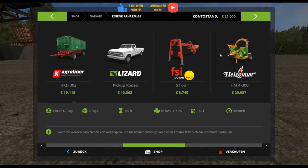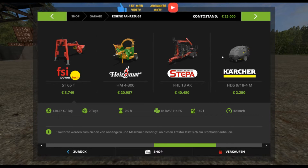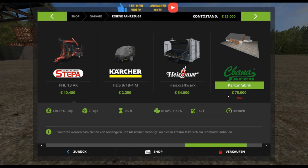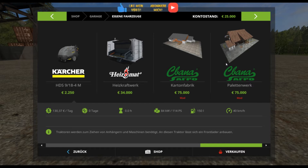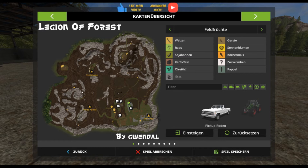Wir haben eine Stollgabel, eine Schaufel, eine Poltergabel, einen Kargo-Liner mit Drehschemel, einen Pickup, eine Stumpffräse, einen kleinen Heizomat (Nexler), einen Hänger zum Beladen von Langholz, einen Kärcher und ein Heizkraftwerk. Die Kartonfabrik und das Plattenwerk sind in den Vehicles der Map eingebaut, deswegen gibt es ein paar Probleme damit.